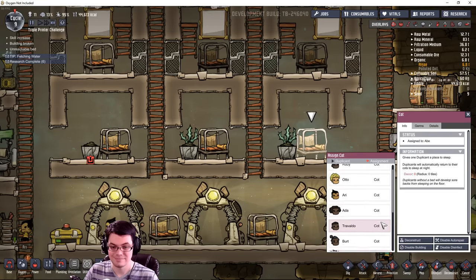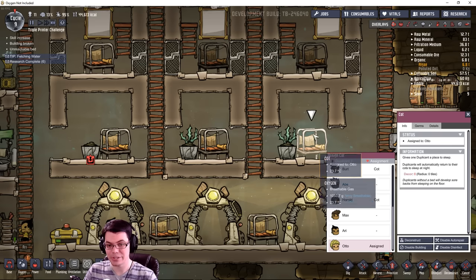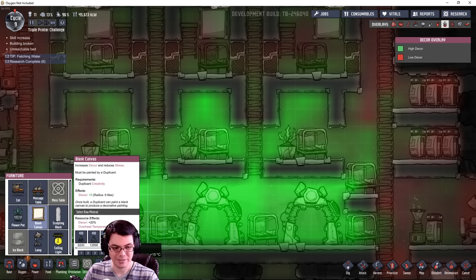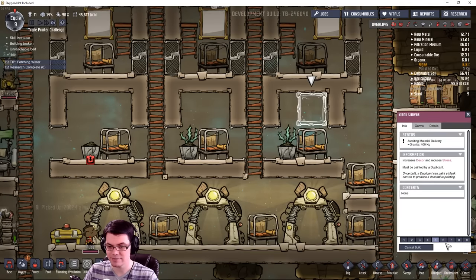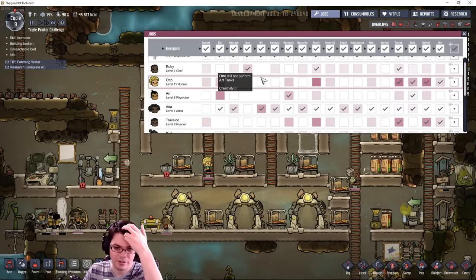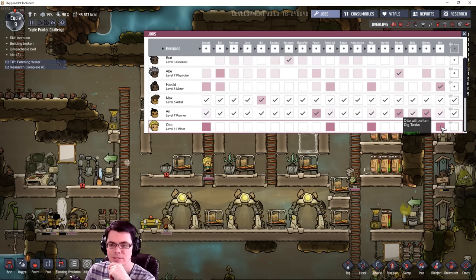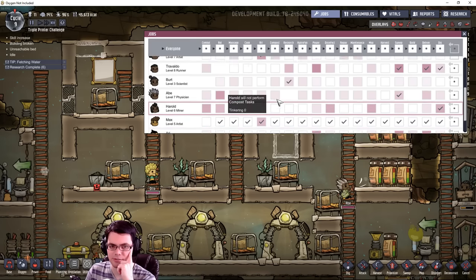The new Otto is a beast digger — 11 digging — but the decor expectation is 20. So the new Otto is going to have to have his own little room otherwise he'll be massively stressed out. I'll have to put a nice little granite picture in it so he can recover in the evening — hopefully I have an artist around here. Auto, you're clearly going to be my digger. Maybe deliver or power too, that'll be good.